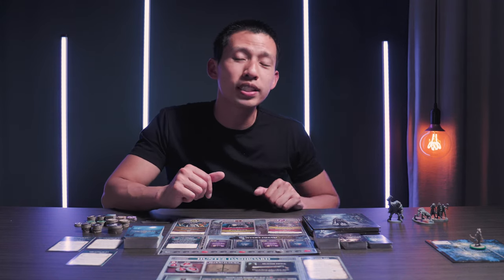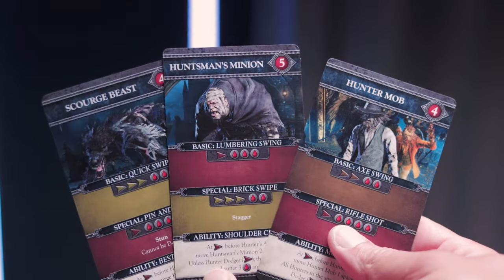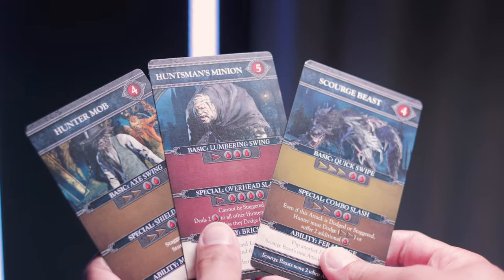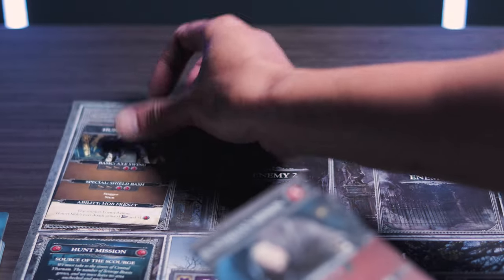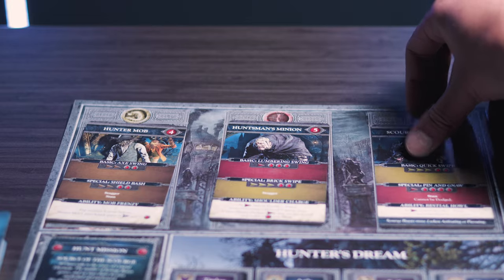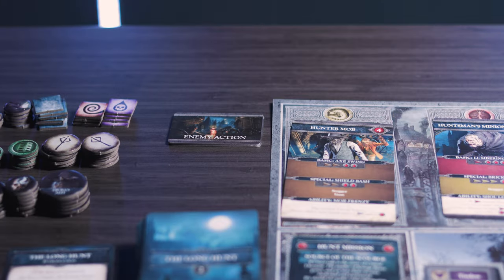The chapter card is also going to tell you which enemies are going to appear. Take the matching enemy cards and randomly pick what side is going to show up because they do have different attacks and abilities. Shuffle these together and place one enemy on each slot in the hunt board in a random order. You can also take the matching minis listed and set them aside for now, and then shuffle the enemy action deck and place it face down next to the hunt board.